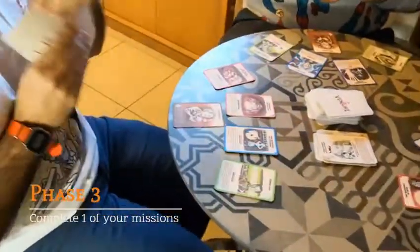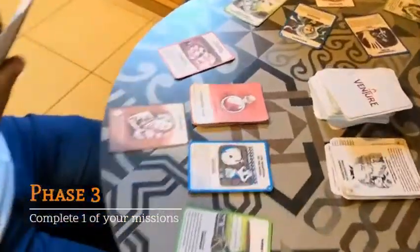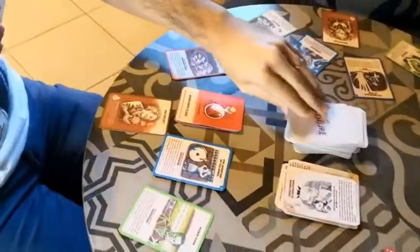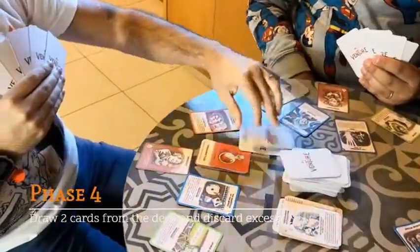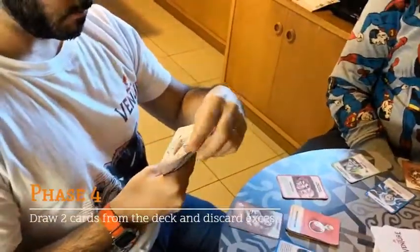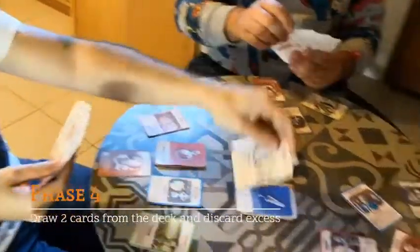Giuseppe still has phase number three. He can complete one mission using the instrument required by that particular mission. He completed the mission using a measuring flask and draws two cards to end his turn. He can have a maximum of five cards in his hand and will discard all extras until he only has five.